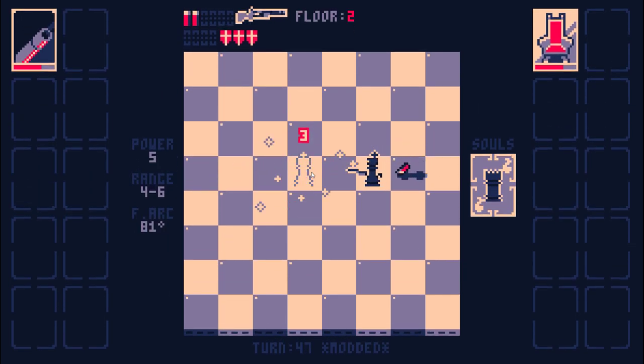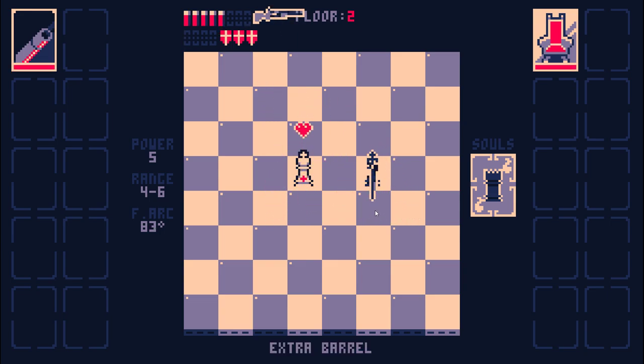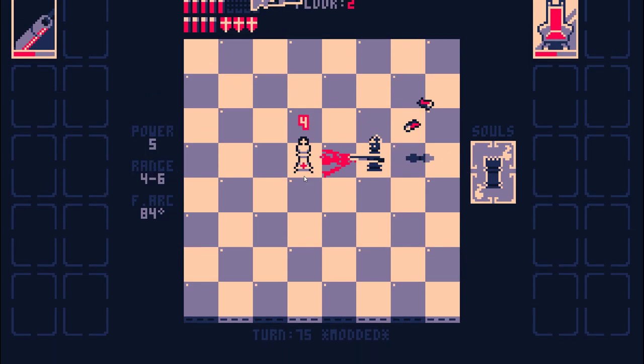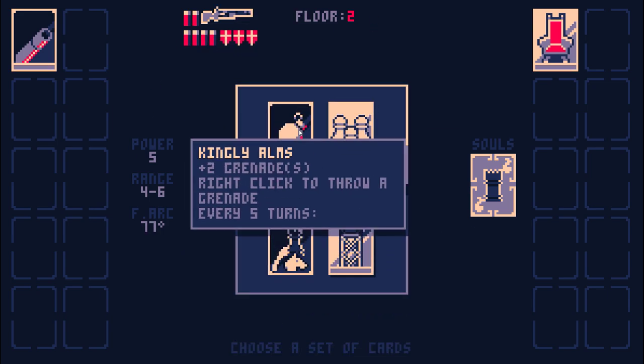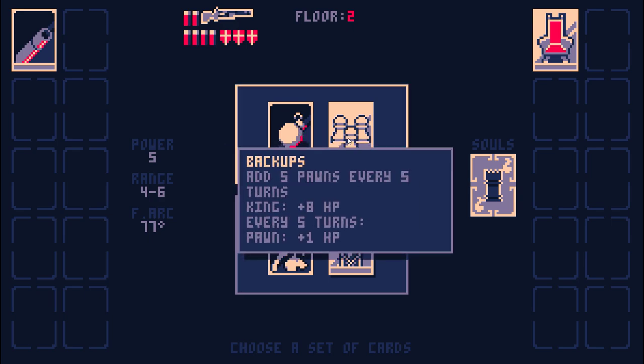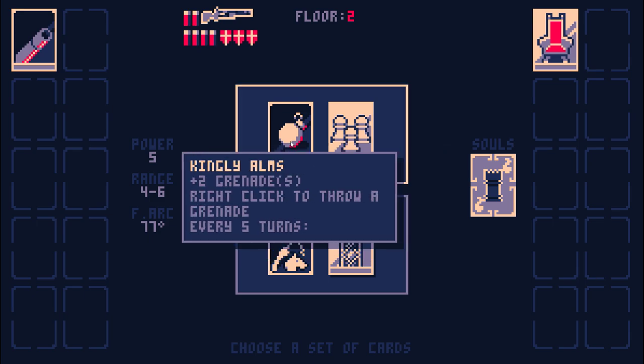My ammo regen is having trouble keeping up with my clip size. I wonder if there's a limit to how many barrels I can get from this. I should start shooting this king. Oh no, this Kingly Alms card — the mod maker made a typo or something. Add five pawns every five turns.